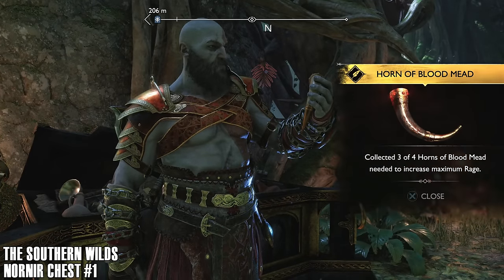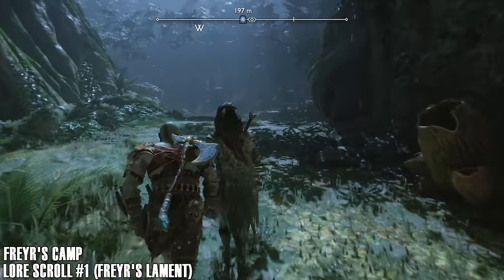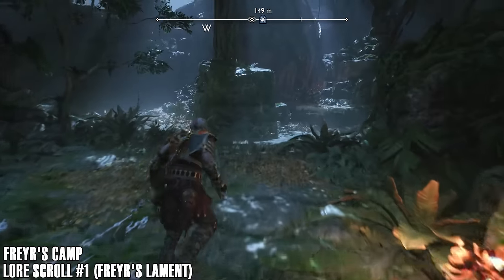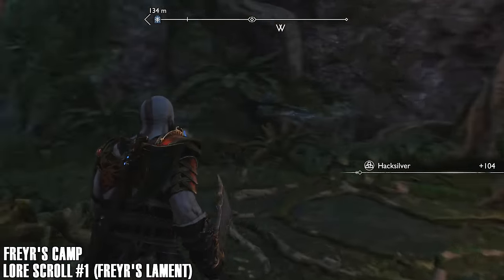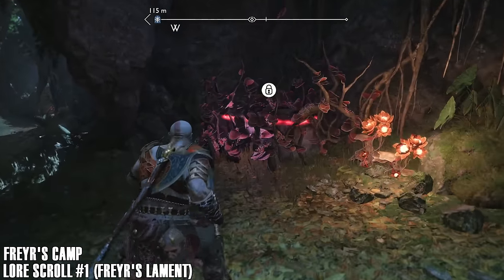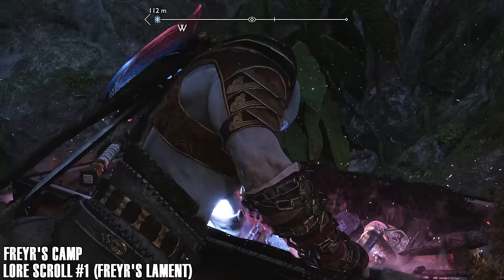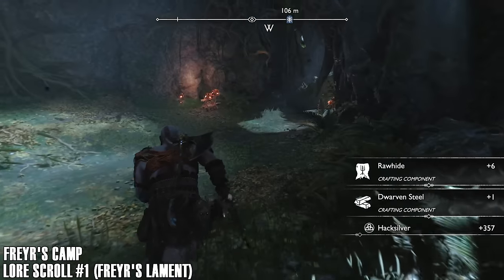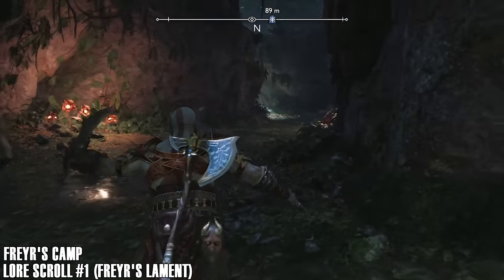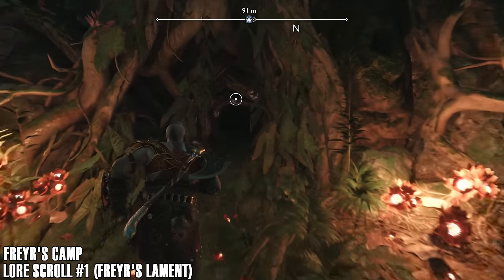If you're struggling to find a certain collectible, have a look in the description and check your map to see what area you're missing stuff in. One thing to note: the Collector trophy requires you to get all the relics and hilts, and a lot of those sneaky hilts and relics aren't included in the collectibles list, which can be frustrating — but following this guide will get you that trophy. The only things I haven't included are the red chests and anything you get just from completing the game.